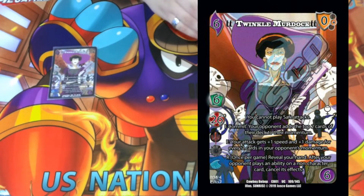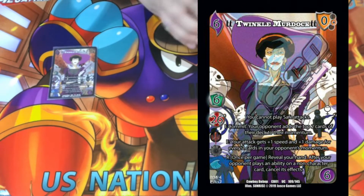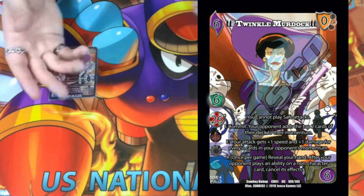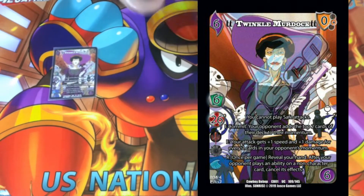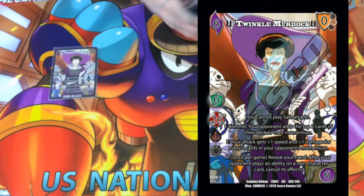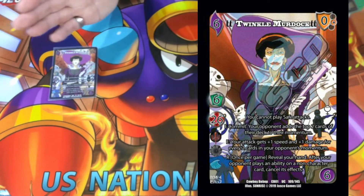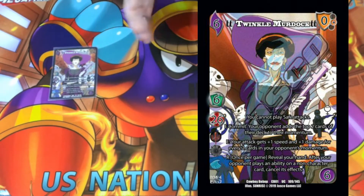Her other ability is E: your attack gets plus one, plus one for every two of your opponent's momentum. Basically she gives momentum on your opponent's turn, and then on your turn you get plus one, plus ones to everything, which is super strong. My deck is built to get as much momentum as possible, as fast as possible — we're talking four fours by turn two, basically by turn three.